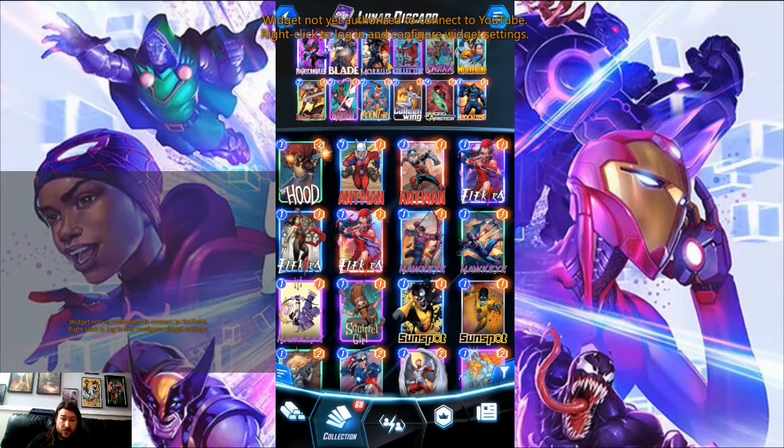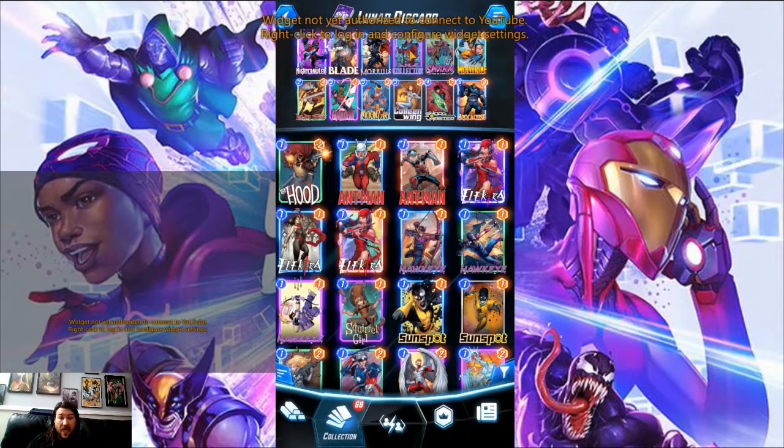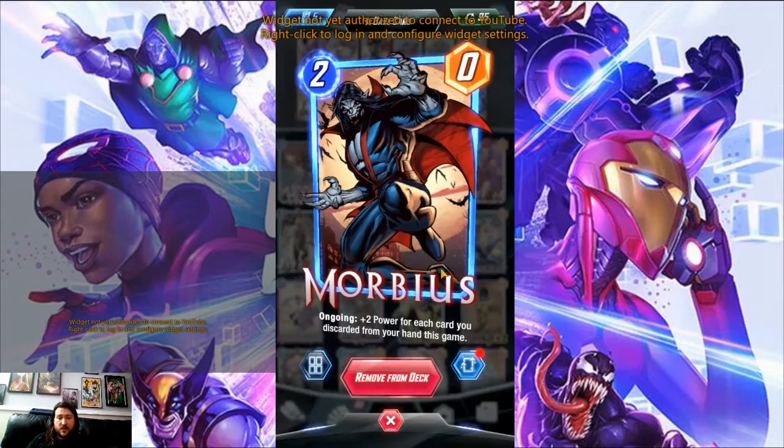We also want to run more than just Blade, but we don't want too many one-drops in our deck because we want to be hitting our correct targets with Colleen Wing and stuff like that. Blade is of course in here because it's discard-based. Our two big win conditions are Morbius and The Collector.